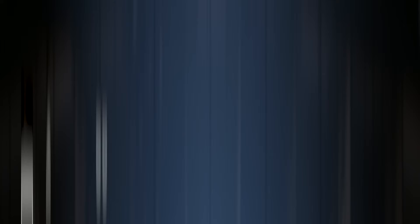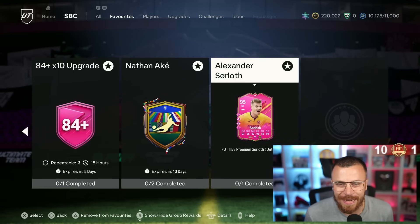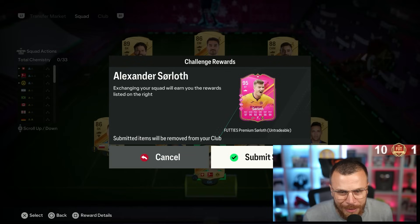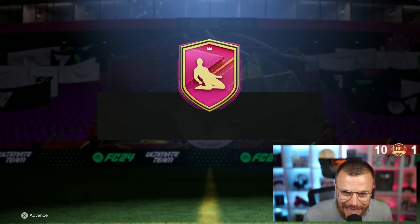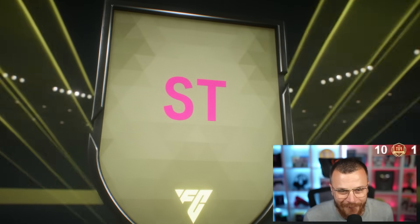Alexander Sørloth is worth under 100,000 coins, so of course I'm going to do the SBC. If you remember, Team of the Season Sørloth was absolutely broken, and now he's got an even better version — footies color pink. Alexander Sørloth is about to join the Road to Glory with his out-of-this-world stats.